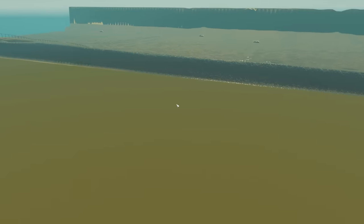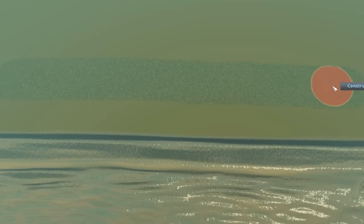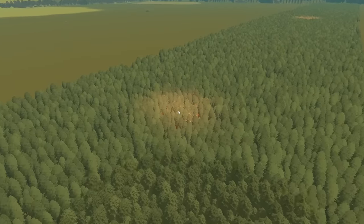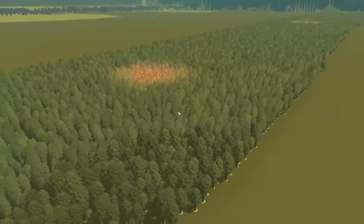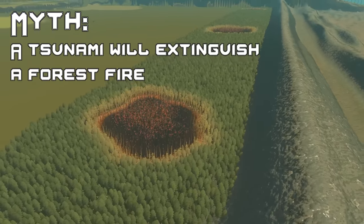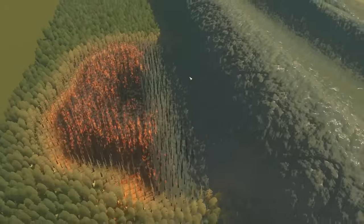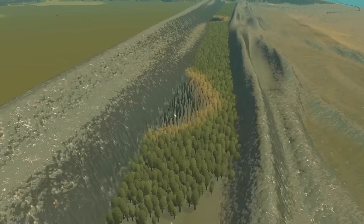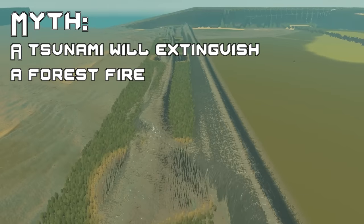For this next myth we're back on the tsunami map — my good old friend the mega tsunami. We're going to create a forest fire. First things first we need a forest, and then we're going to want a few forest fires — one in the middle, one on the right — without windmills this time. The myth is: will a forest fire be put out by a tsunami? You can see it's sizzling. Forest fires are put out by tsunamis — myth confirmed.